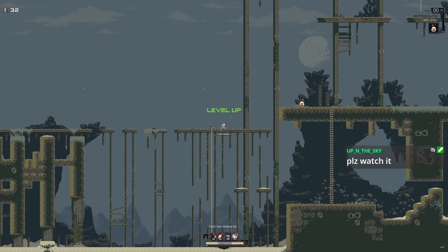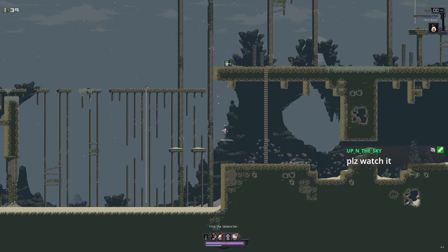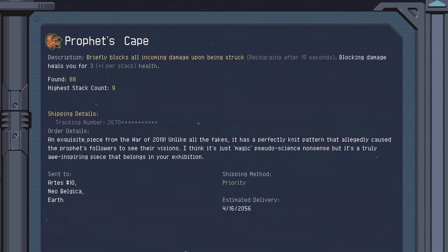You can just stay on stage 1 without leaving to farm up XP from enemies. When enemies drop items, take Crowbars and Goat Hooves for your whites. Get a Prophet's Cape for your green, because it'll save you if you do end up getting hit.